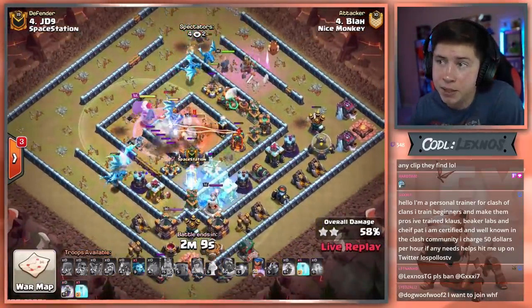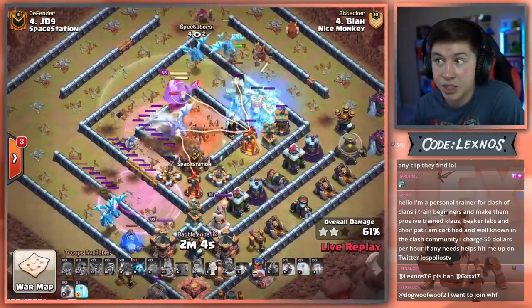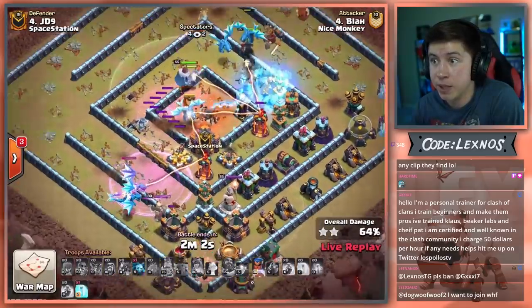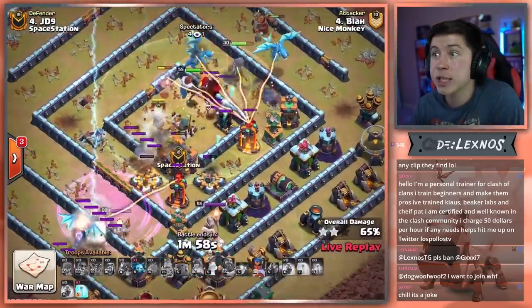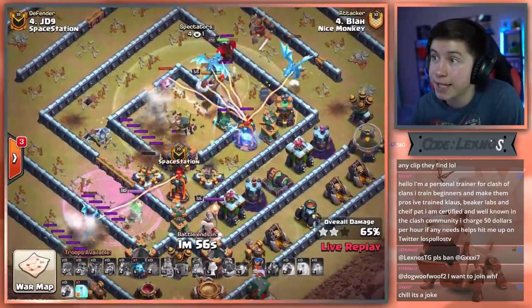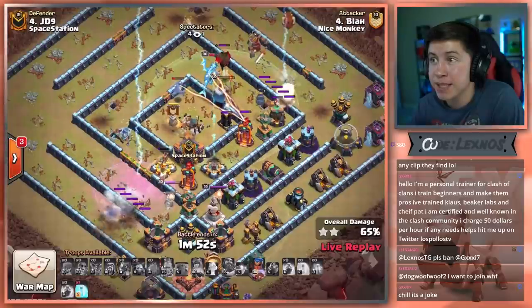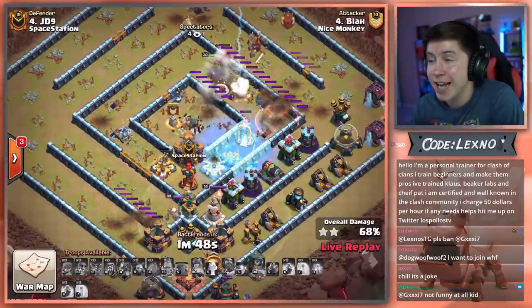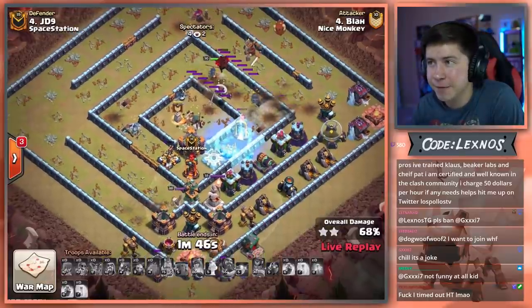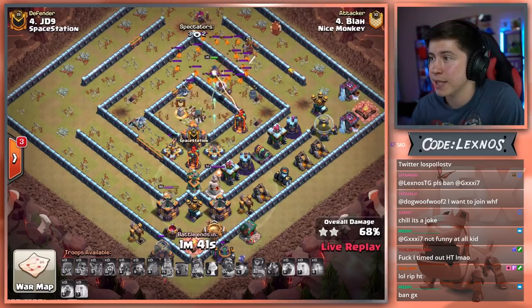We need some more chain value here as we path through the bottom side of the base. We send the Royal Champion from the top side. Two E-Dragons get stuck in the core — Giga Poison actually doing a ton of damage to them. E-Dragons on the left side are not staying inside the Rage. The Lava Dog gets pulled from the Clan Castle, and that's bad news bears for Blah. Royal Champion gets stuck on that, Warden goes down, E-Dragons get clashed, and it's going to be a massive defense for JD9 and for Spacestation to start off this match.